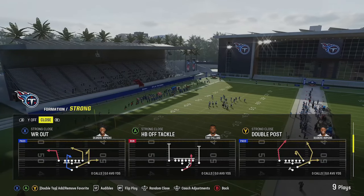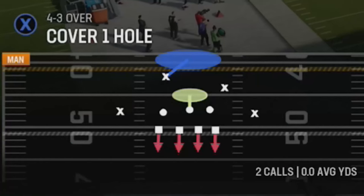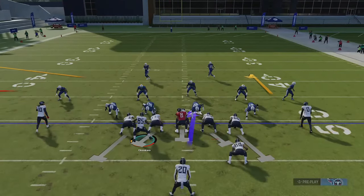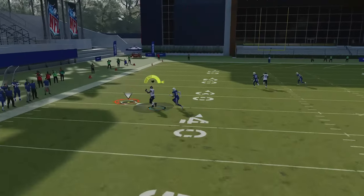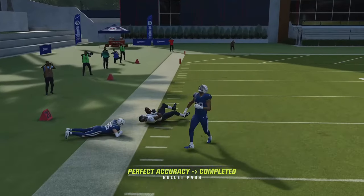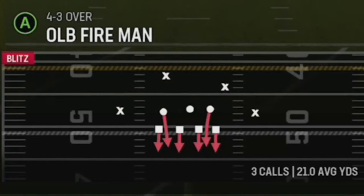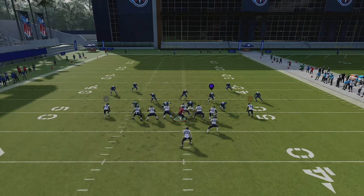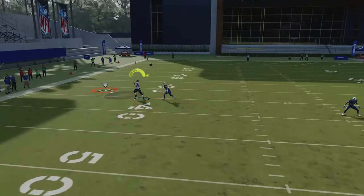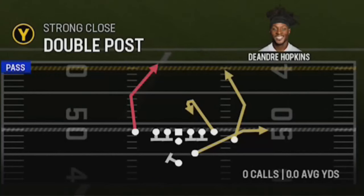The tight end can be very effective against man coverages. You can move him across and put the X receiver on a streak — the tight end does a great job getting open outside man coverage, especially with a fast tight end like Tennessee has. Against Cover Zero, this has the potential to be a one-play touchdown. Put the X receiver on a slant to get him out of the way so his defender isn't waiting in the area.